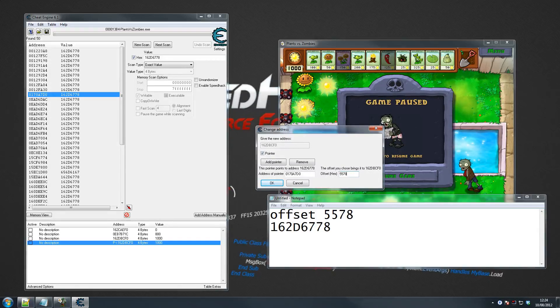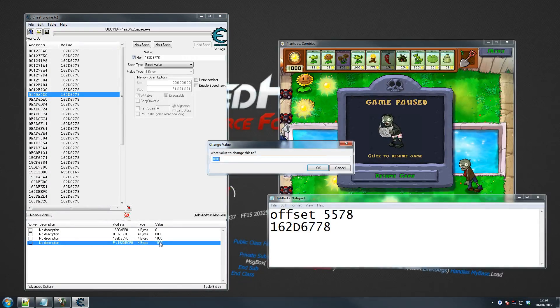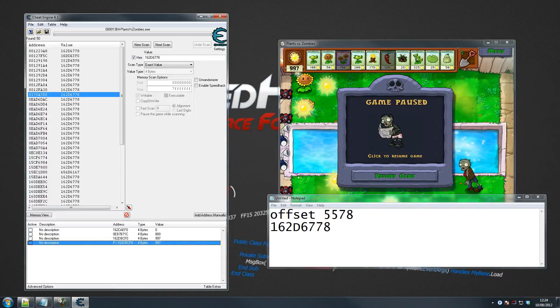We searched for it, we found it, and so far this is the one. That doesn't necessarily mean it's the right address, but we're going to confirm that in a second. We have everything here — let's just confirm this is the right one. Let's move this to 995, or 997 — there you go, you can see that. I like to confirm these things, although most of the time it's not necessary.